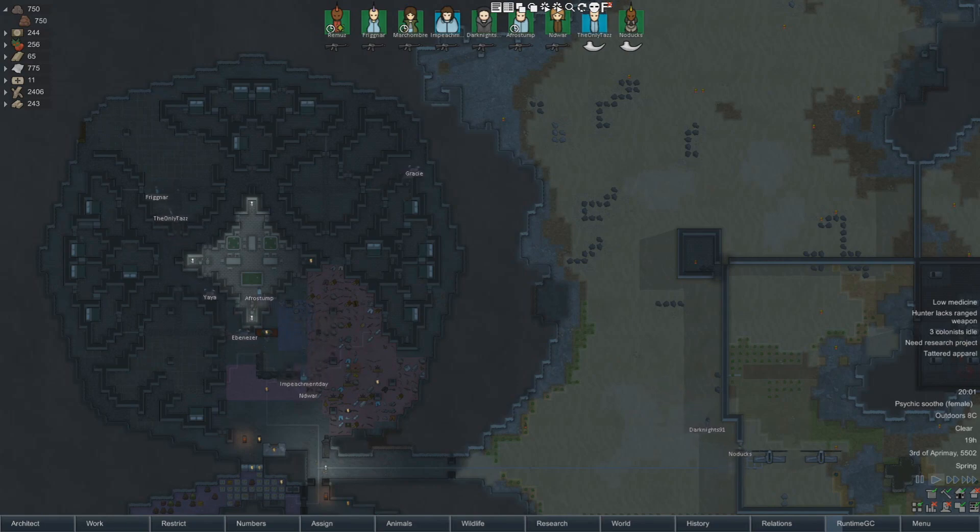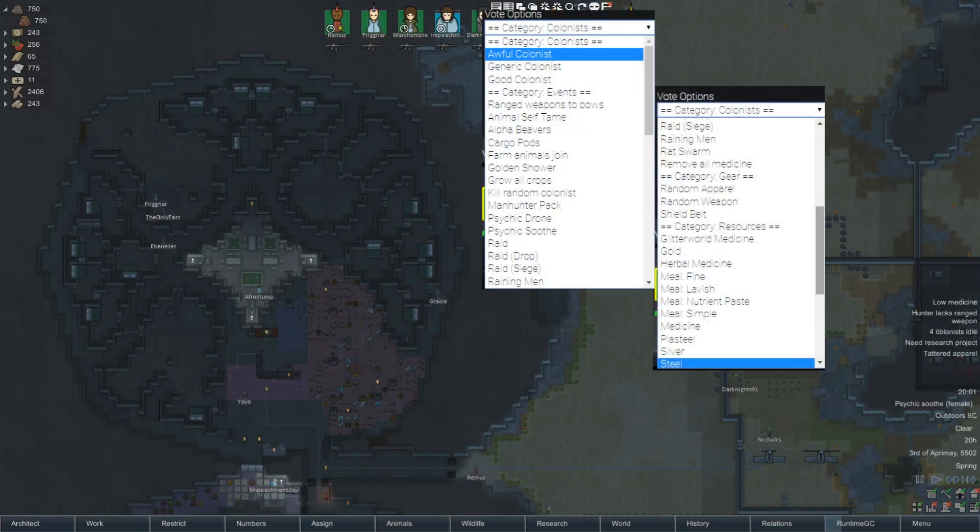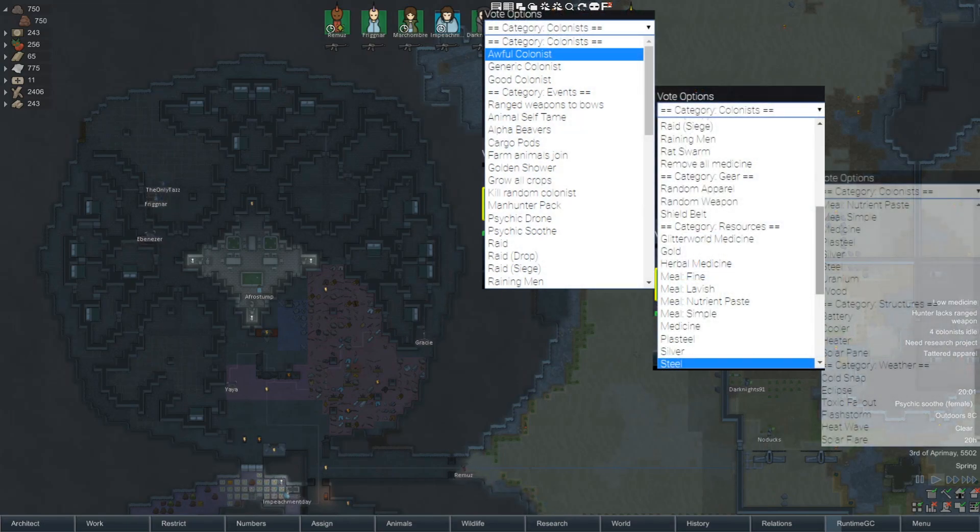So first, what does the mod do? It's actually pretty simple — it spawns stuff. It's a Twitch integration mod, which means you need a Twitch account and a viewer or a streamer to make this work. The things you can make happen are divided into categories: colonist, event, gear, resource, structures, and weather.